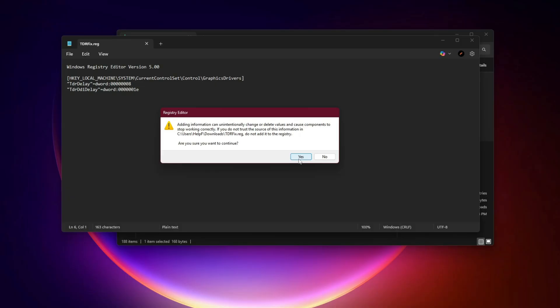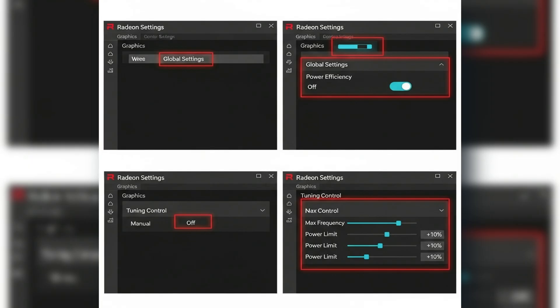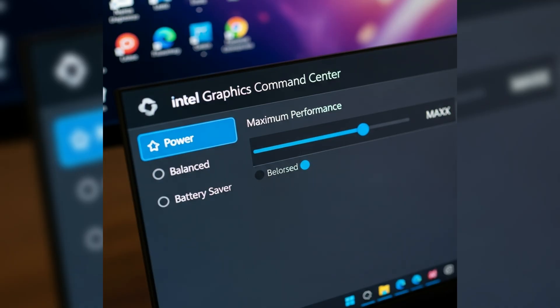Fix 4: Set Maximum Performance Mode to prevent GPU power throttling. For NVIDIA: open NVIDIA Control Panel, Manage 3D Settings, Global Settings — set Power Management Mode to Prefer Maximum Performance and Low Latency Mode to On. For AMD: open Radeon Settings, Graphics, Global Settings — turn off Power Efficiency, set Tuning Control to Manual with max frequency and power limit at +10%. For Intel: open Intel Graphics Command Center and set Power to Maximum Performance.